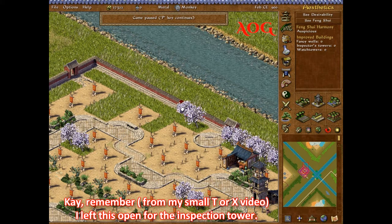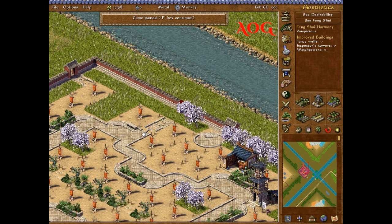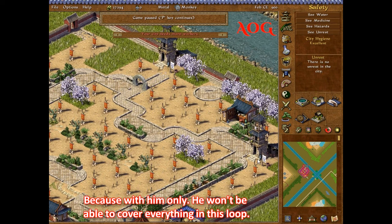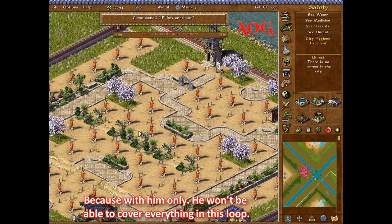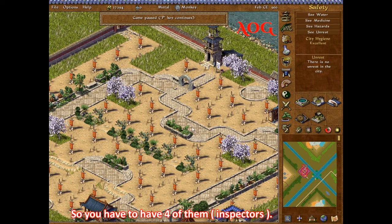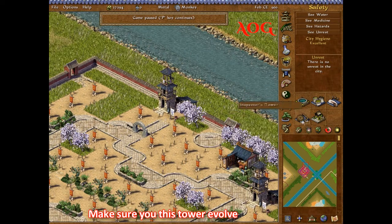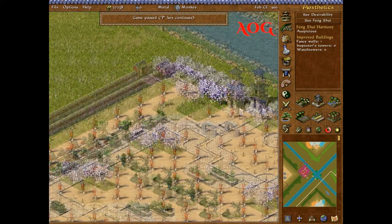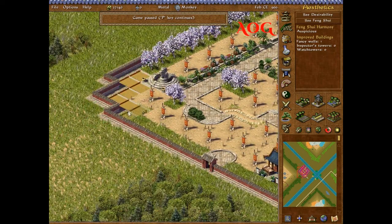Remember I left this open for inspection towers. Here's why: with only one tower, he won't be able to cover everything in this group, because this house, this house, this house, and this house — four of them are not in the road loop for him to cover. So you need to make sure this tower evolves so that you have four inspectors protecting this loop, otherwise you'll be screwed.